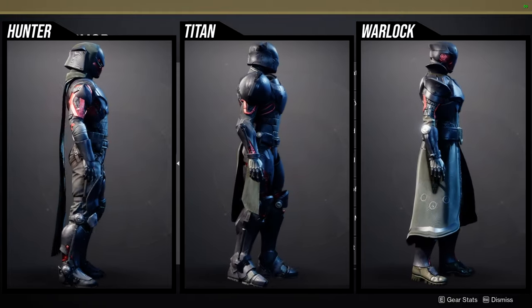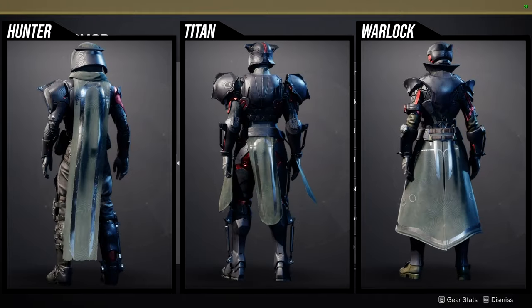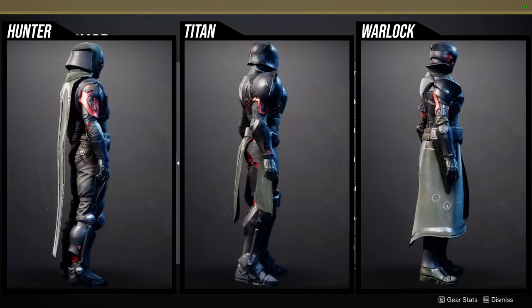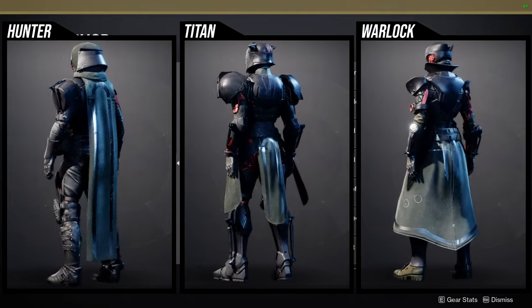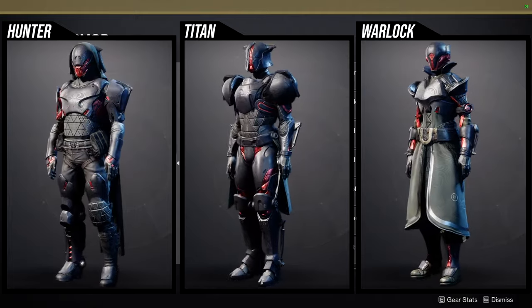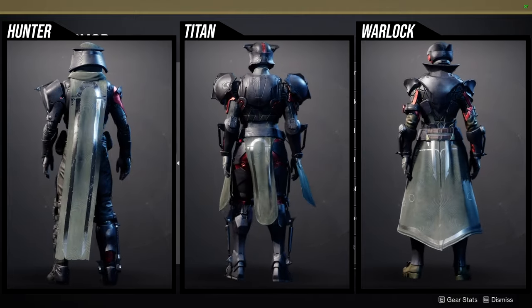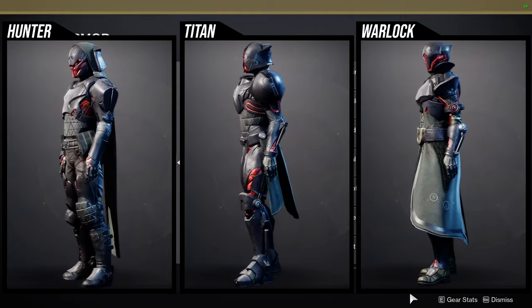The chest piece is whatever. The boots are one of the best boots in the game for me, and I like the mark a lot as well. For Warlocks: the helmet is decent, the arms are pretty cool, the chest piece is a worse version of the raid armor from that season, the boots can definitely be used, and the bond is whatever.